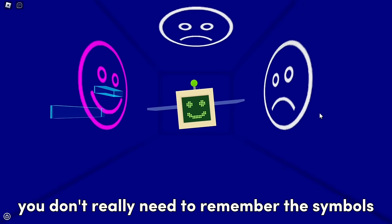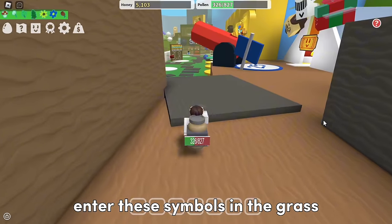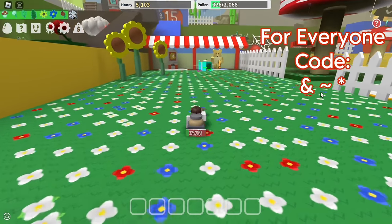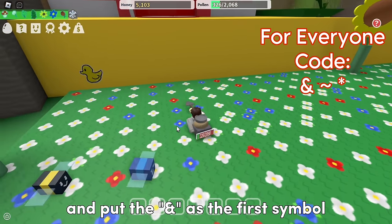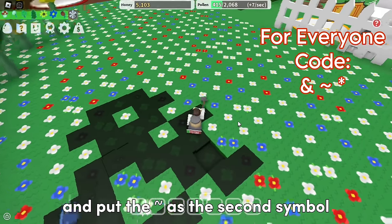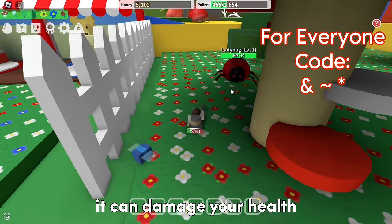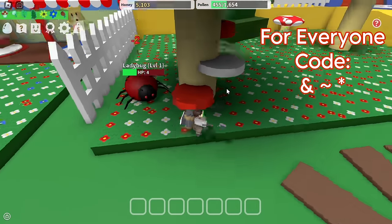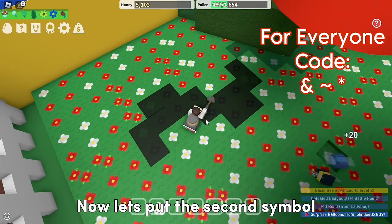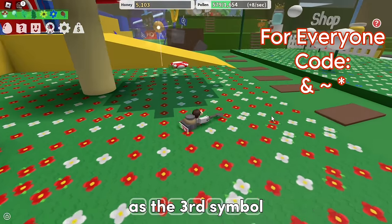For this next step you don't really need to remember the symbols that the computer showed, so this will be much easier. All you have to do is enter these symbols in the grass — this time it's the same for everyone. The order of symbols is: go to the Sunflower Field and put the symbol as the first symbol; go to the Mushroom Field and put it as the second symbol. Be safe at the ladybug because it can damage your health. Now let's put the second symbol. Go to the Clover Field and put it as the third symbol.